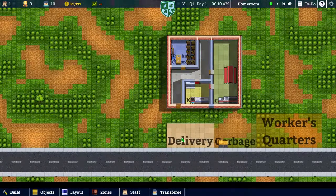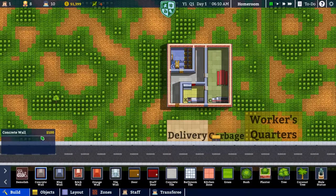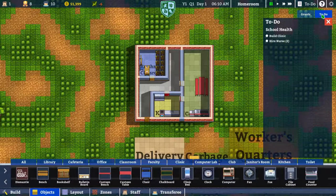Hello everyone, welcome back to another episode of Academia School Simulator. In between episodes I did try and build a little concrete area to test if there was any difference between the hundred dollar concrete wall and the blue wall or any of these others that are only ten dollars a square. Honestly, I didn't see any difference - they weren't sealed, there was no roof, so that must be something they're working on. We'll just work off the ten dollar square walls for now.